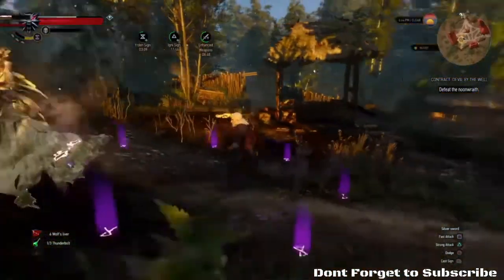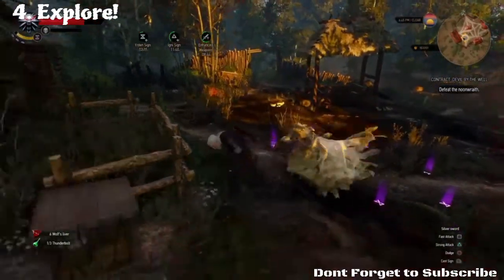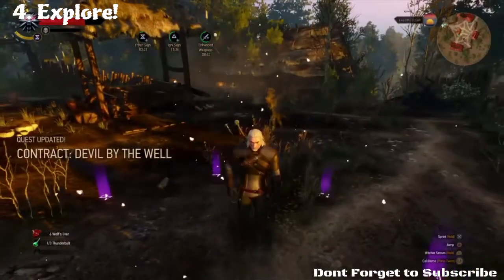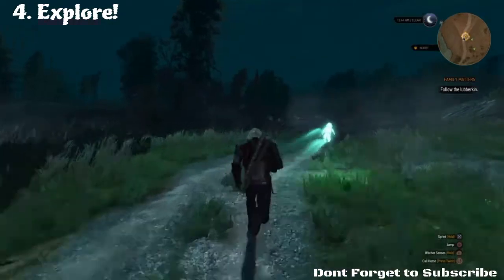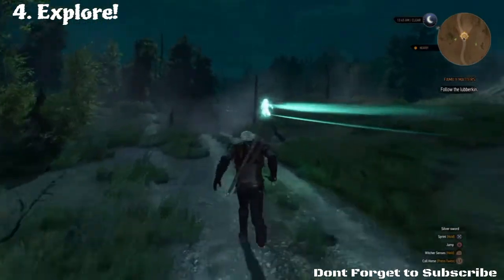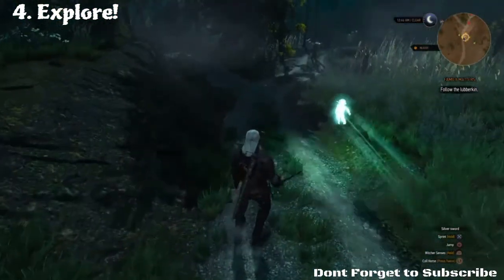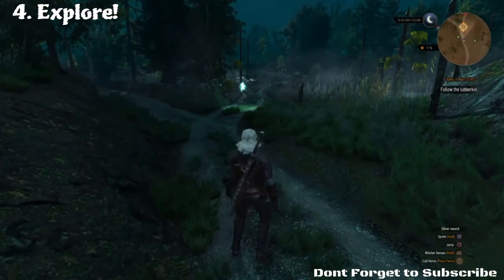Tip number four: explore. CD Projekt Red gave us a huge map for this game and it is full of stuff to explore — tons of things to find and do. Go check out all those little question marks because there's usually something to do at them: places of power, hidden treasure, different quests. Definitely take your time and get out and look around the map.